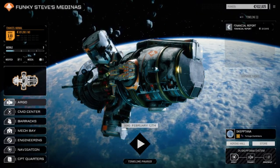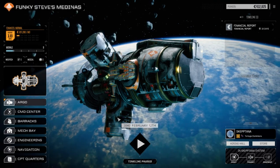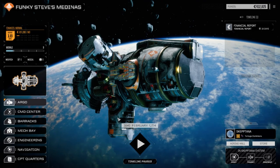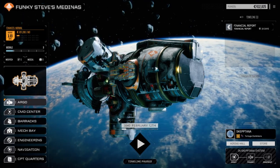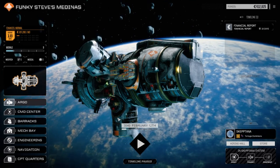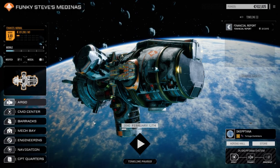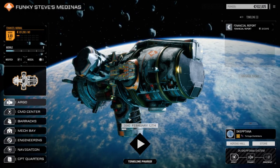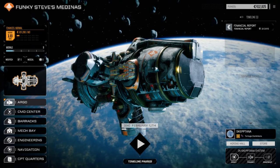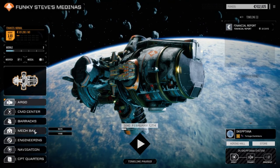Hey, what's up people, welcome to the first episode of Funky Steve's Medinas. This is going to be basically a RogueTech series - I want to call it a copy of my original Pirate Land series, but these guys are just going to be straight pirates. I'm also running a RogueTech Flashpoint series in the 900 playlist, and a RogueTech Cold Forge series which is more serious. This one is just going to be goofy.